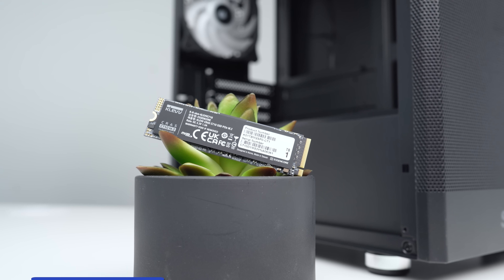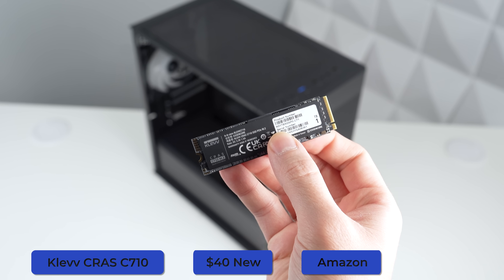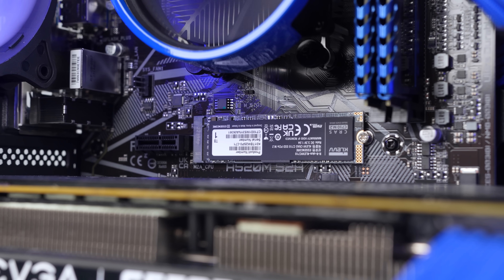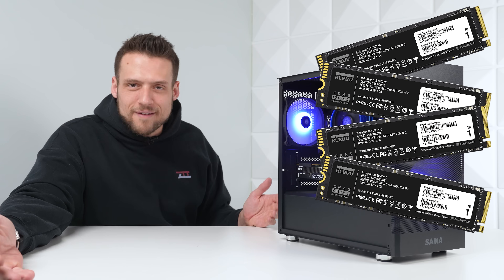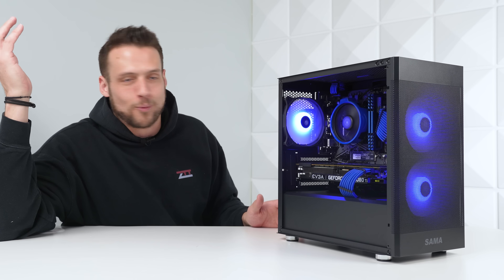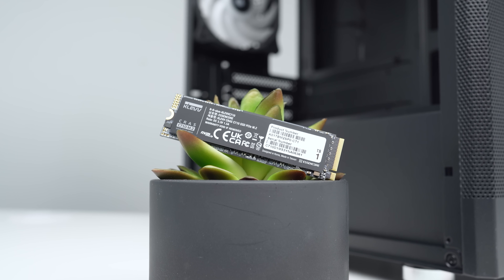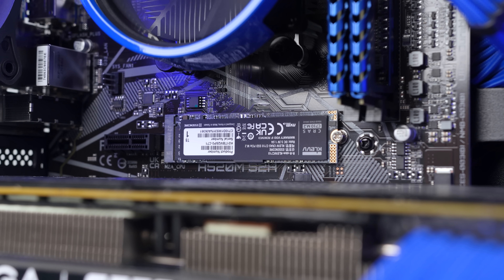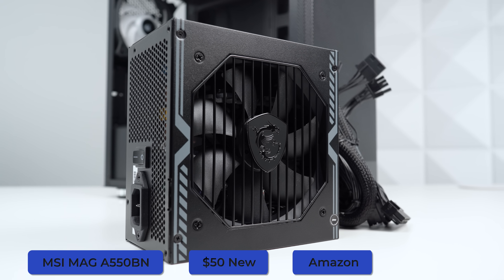The SSD I got was on a decent sale — this is the Clev Kras C710, another throwback on the ZTT channel. There was a point a few months ago where the 500GB models were selling for like $21, and I remember buying a stack of 20 of them. This one-terabyte model was down to $40, which is still pretty solid, but if you're trying to copy this build don't feel compelled to use this exact one — just go with whatever one-terabyte drive you can find a good deal on.